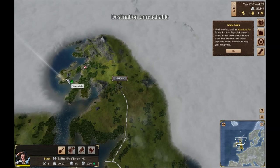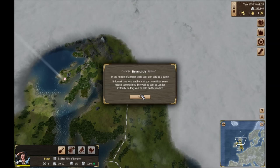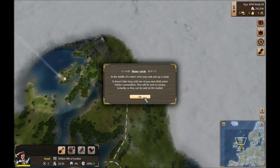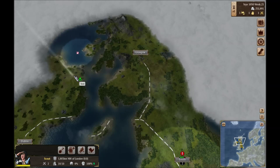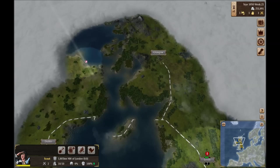A stone circle — let's check that out. In the middle of a stone circle, your unit sets up camp. It doesn't take long until one of your men finds some hidden commodities. They will be sent to London instantly so they can be sold on the market. Awesome — we got coal, perfect! Let's run over here and grab this too. These are great ways to get free resources.